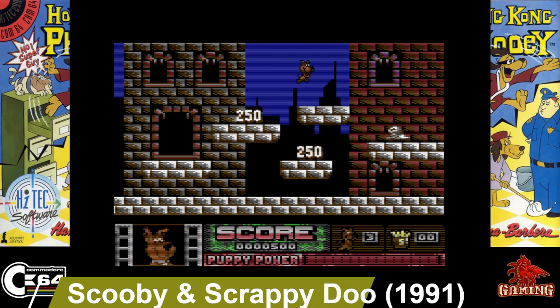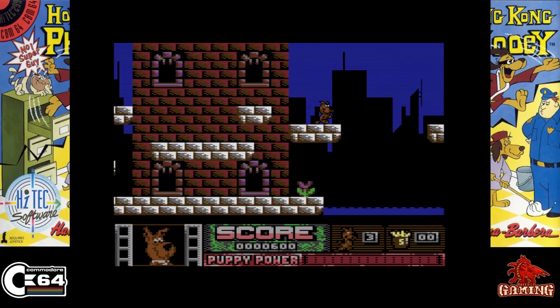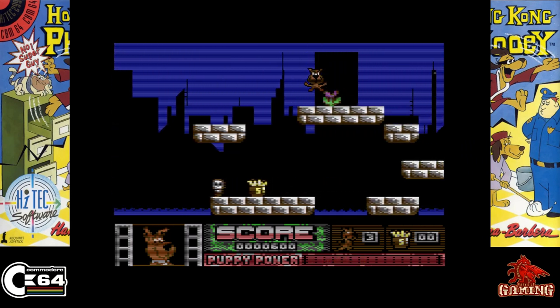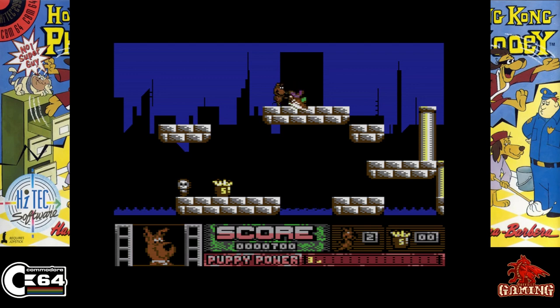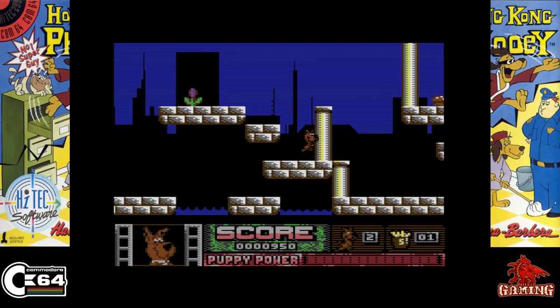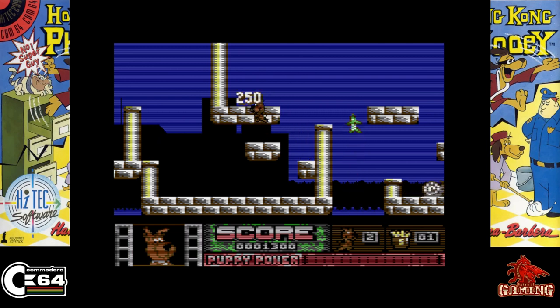Scooby-Doo and Scrappy-Doo, released in 1991. You play as Scrappy-Doo and you must go looking for Shaggy and Scooby-Doo because they got lost while out looking for food. There are plenty of different types of levels in this game. If you collect all the Scooby snacks you get extra lives, and you can also collect burgers too.